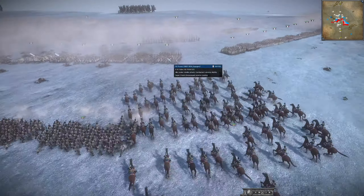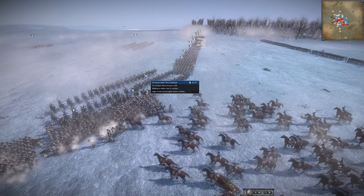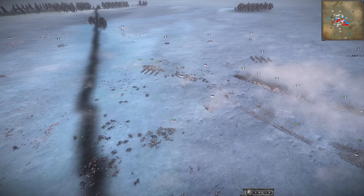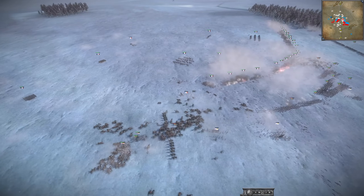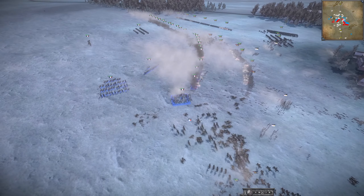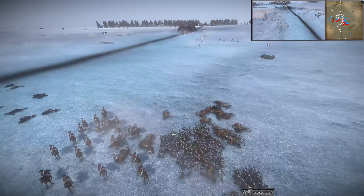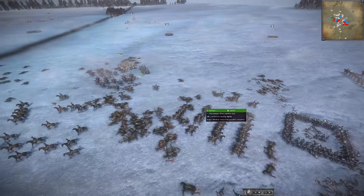More French Cav going against Hussars. Sweden is getting their Cav engaged here. Saxony is starting to shift Cav over — they're trying to defeat the Swiss as soon as possible. The Swiss have to stay alive long enough to distract a lot of Saxony, to let France-Spain break Sweden. Saxony's general may have died.